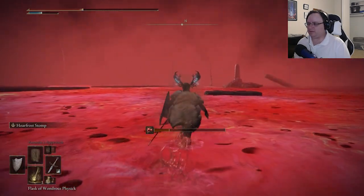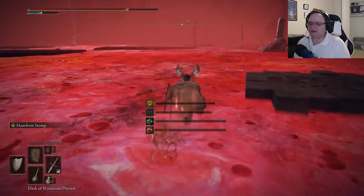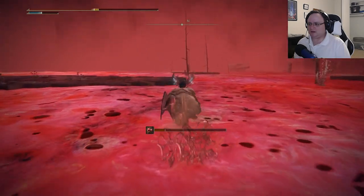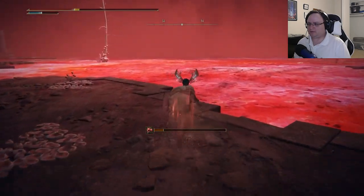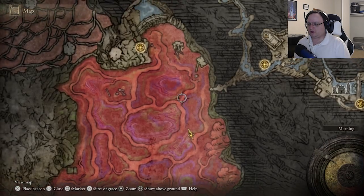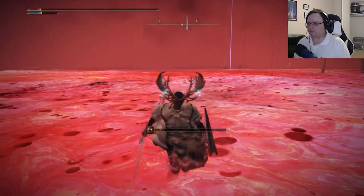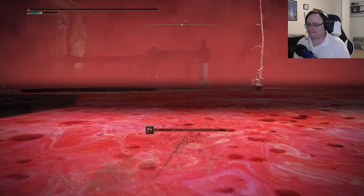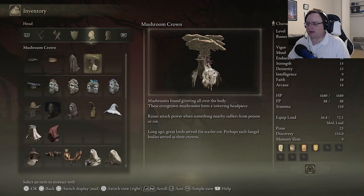Let me see if I can spy out the ancestral follower — it might have been on the other side of the bridge, the western side of the lake. Oh no, there you are — let's mark you out. 'Mushrooms found growing all over the body — these overgrown mushrooms form a towering headpiece, raises attack power when something nearby suffers from poison or rot.' I'll bet this has great immunity too. 'Long ago, great lords served the Scarlet Rot — perhaps such fungal bodies served as their crowns.'